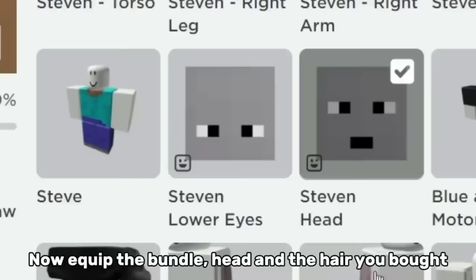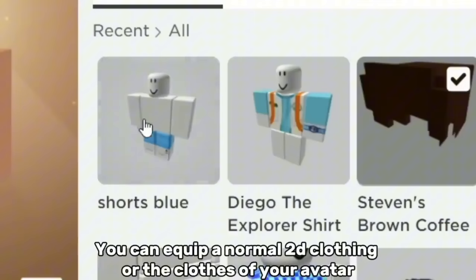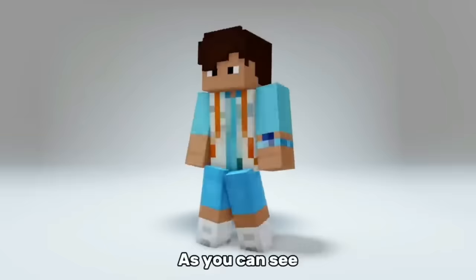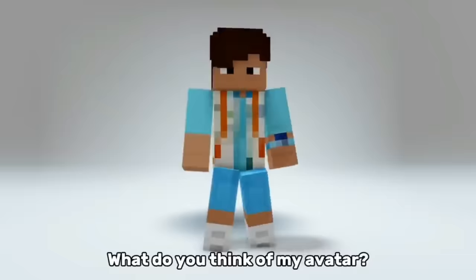You can equip a normal 2D clothing for the clothes of your avatar. Lastly, adjust your body like this. As you can see, my 2D clothing turned into pixelated clothes — it's because of the bundle. What do you think of my avatar?